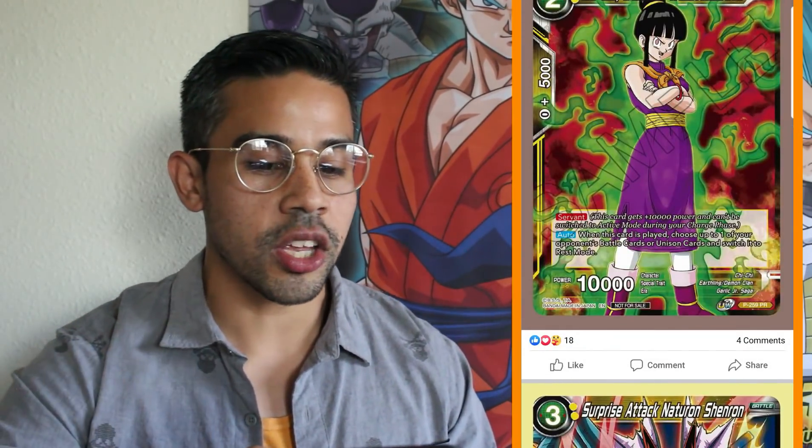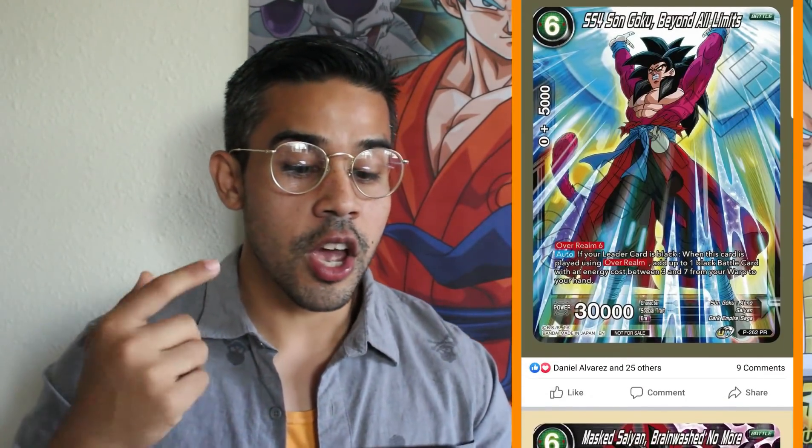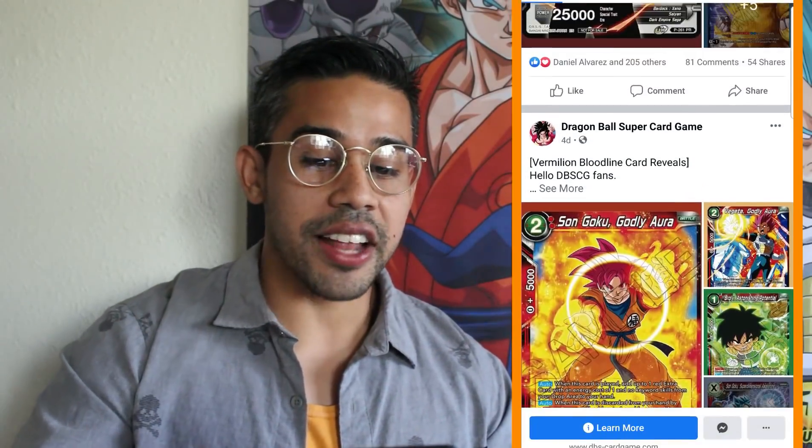Then we got Son Gohan for the Gohan Vanilla deck. Then Garlic Jr. support — we got Chi Chi the Demonic version. And then we actually have some Shin Shinron support in these promotional cards. Then Super Saiyan 4 Bardock, over round, dual attack, 25k — that's pretty insane. Then we got Super Saiyan 4 Sengoku Beyond All Limits, another over round card you definitely want to own. And one of the best cards for the black decks is this Masked Saiyan — if your opponent is going with a Quadruple Strike, activate battle, one black energy, and you only lose one damage instead of the Quadruple Strike. This card is a must pull.